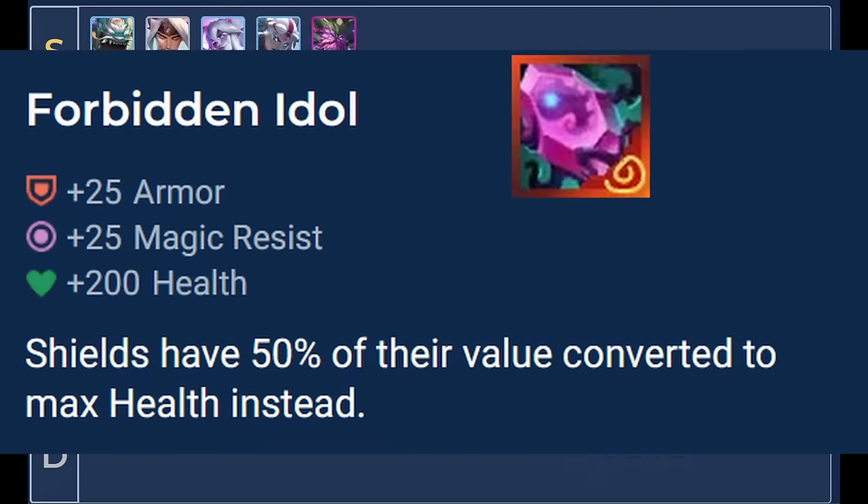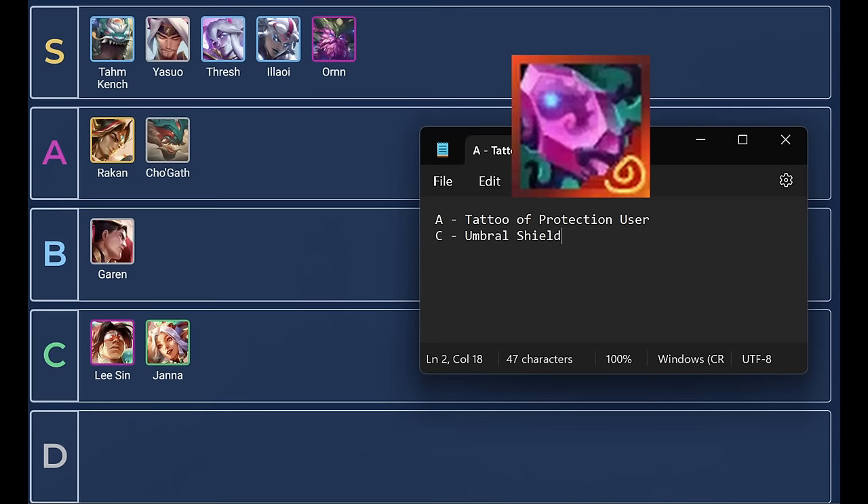Ridden Idol: 200 health, 25 armor, 25 MR. Shields have 50% of their value compared to max health instead. This item is good on shielders, the best being those with bigger or more frequent shields. This is most likely going to be found on your typical giga tank — your three-star three-cost units like Tahm Kench, Thresh, and Alawi. It also works well on Yasuo and Ornn, who have pretty big shields. Other shielders are fine but it's just not as good.